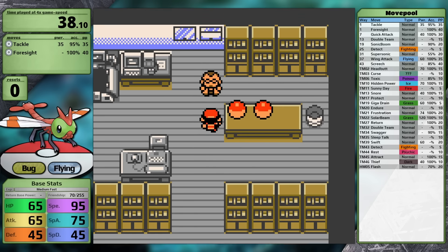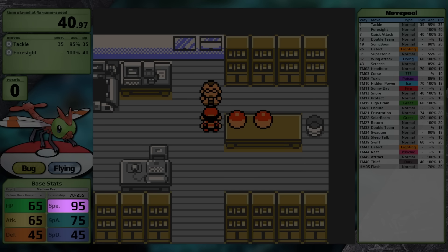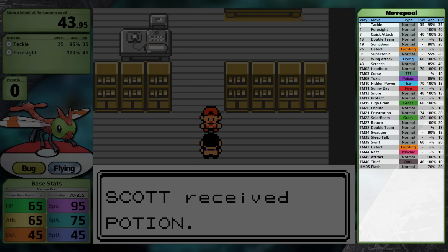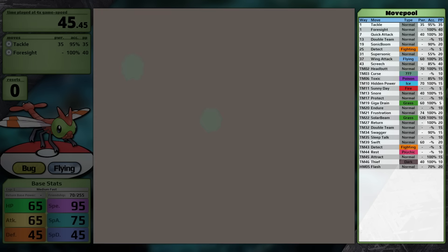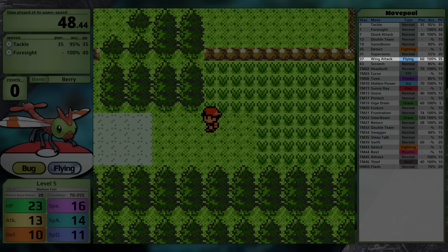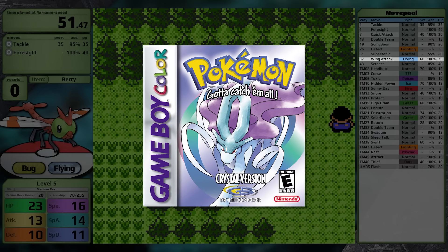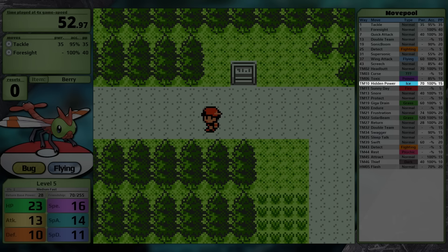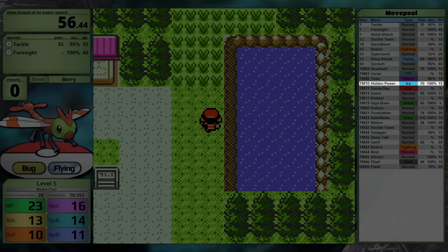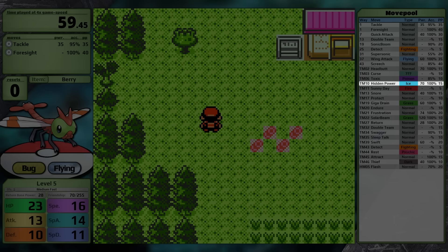For base stats, Yanma has 65 HP and Attack, 45 Defense, 95 Speed — so at least I'll be moving first — 75 Special Attack, which is hilarious, and 45 Special Defense. The reason it's hilarious is because it only learns two special moves in Generation 2: Giga Drain and Solar Beam. Why did they do that to Yanma? Also, Wing Attack, which is a level-up move, is a Crystal exclusive — so if you got this thing in Gold and Silver when it originally released, it was basically one of the worst Pokemon out there. Today I decided to go with Hidden Power Ice to try to get a little bit more special damage throughout the playthrough. And as I've mentioned before, Hidden Power Ice is the best Hidden Power typing — it's just an objective truth.